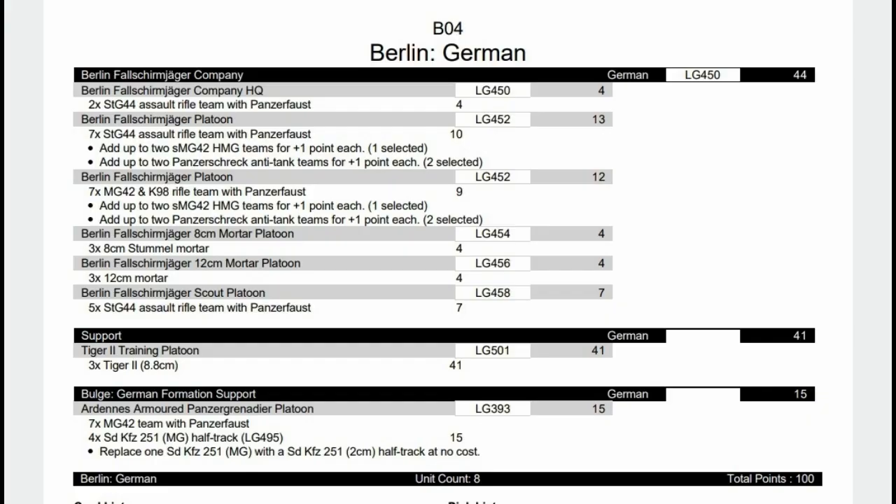We then have the Berlin Fallschirmjäger Platoon — don't get too excited, they're not like the ones in the D-Day book, they're slightly worse, but you still get Fallschirmjäger. Like D-Day units, they can be massive platoons, which is always handy, and they can be kitted out with plenty of toys. It's just going to be Fallschirmjäger in this formation. One option is STG-44s and the other is MG-42 teams. You still have your little mortars — only 12cm — but this time you can have a scout platoon. In the support section I have three Tiger IIs for 41 points. They are training Tigers but they are still Tiger IIs, so that's quite good, and we have a better infantry unit in the form of the Ardennes Armoured Panzergrenadiers platoon.